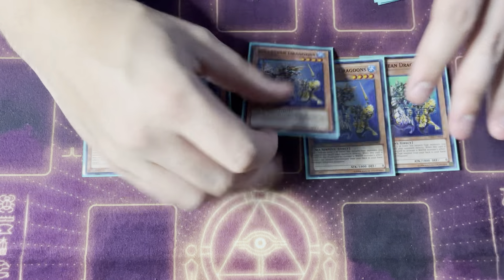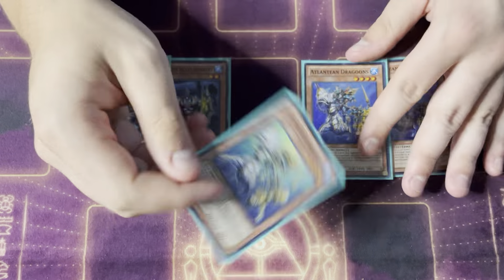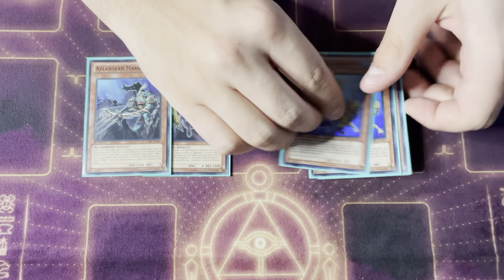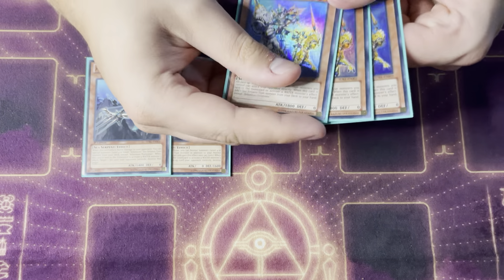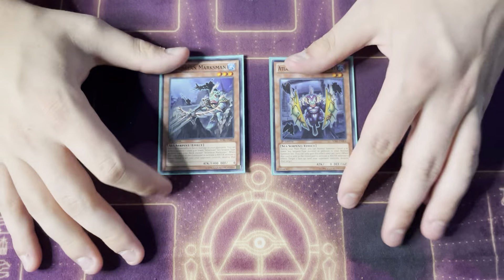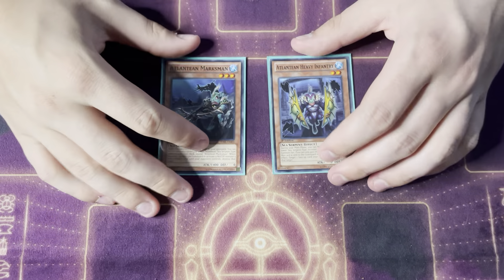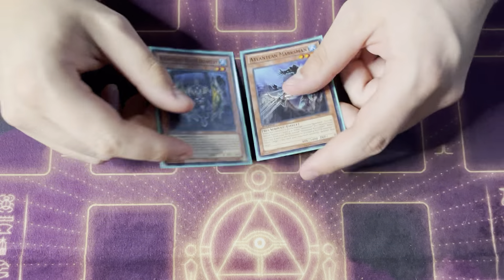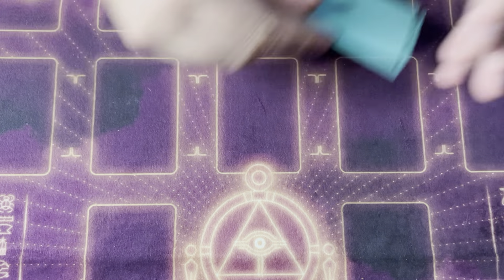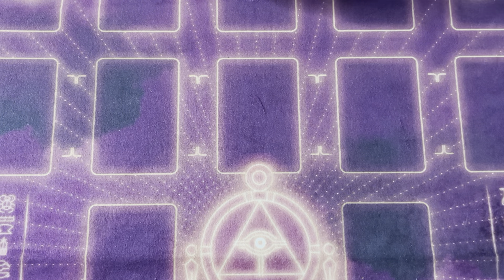Triple Dragoon — when it's sent to activate a water monster's effect, it searches any sea serpent in the entire game. Stuff like Moulin Glacie that you can get access to is absolutely broken. He's not once per turn either; there are literally combos where you send all three in the same turn and search three times. Heavy Infantry and Marksman are just utility — when sent via a water monster's effect from your hand, they target and destroy face-down and face-up cards on the field. They're sea serpents so they're easily searchable.